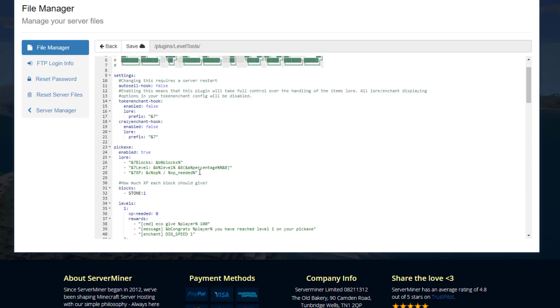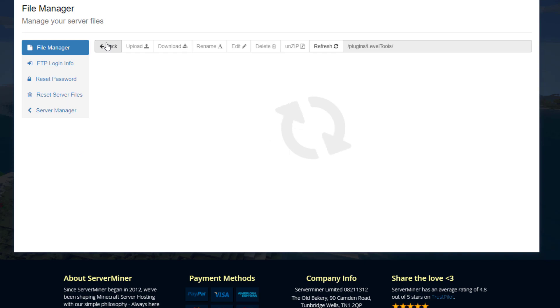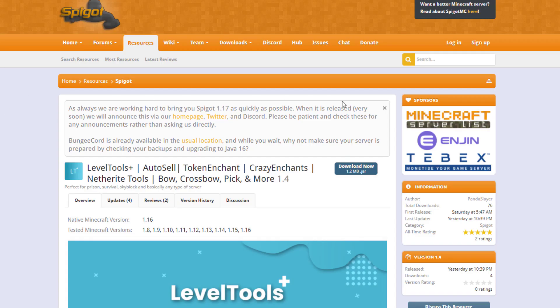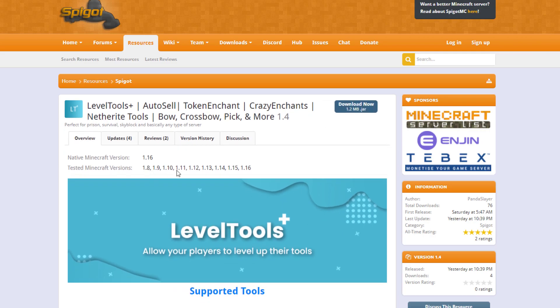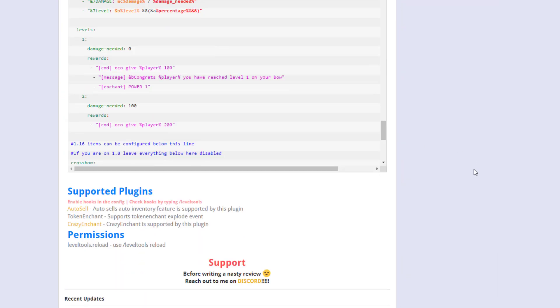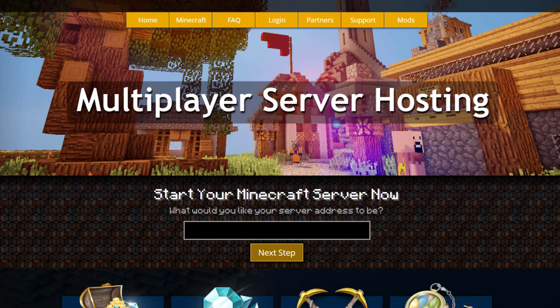So that is everything in the config file — pretty straightforward. You can customize it and add loads of levels with different rewards for your players to make it actually exciting to go mining. If we have a look at the Spigot page you can see it's updated from 1.8 to 1.16. These are all the current supported tools, but the developer is wanting to add more potentially in the future. If you need a server to host it on, check out serverminer.com for the best and cheapest hosting around. That's it for me — subscribe, like, comment, and I'll see you next time.